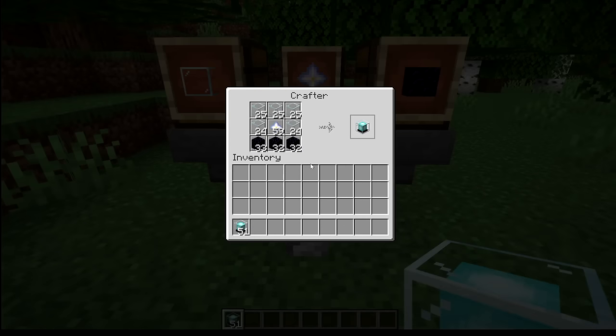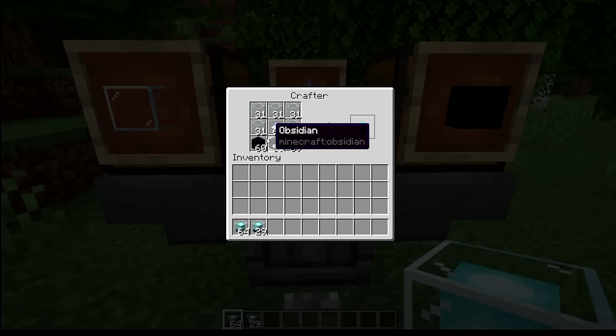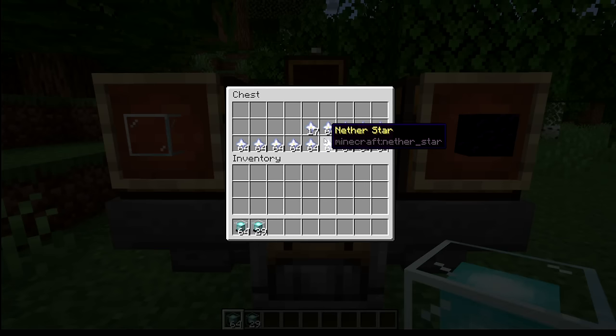With the crafter, I can now use all my previous knowledge to make the craziest farm in Minecraft: an infinitely automatic beacon-producing machine. Out of the three main ingredients needed to make a beacon, let's first take a look at how I got an unlimited source of nether stars.